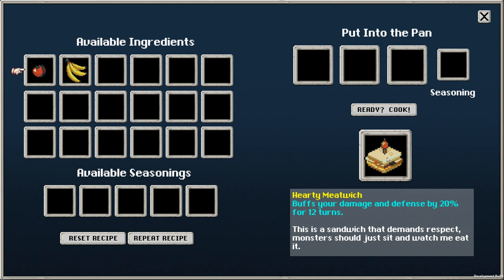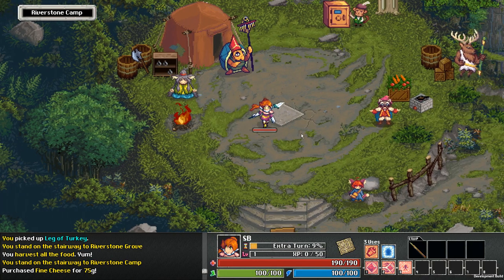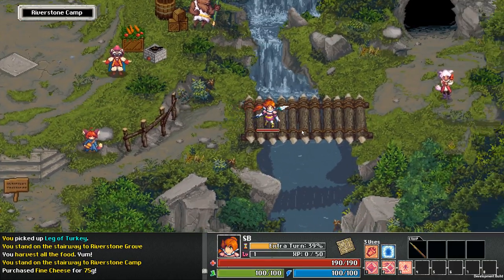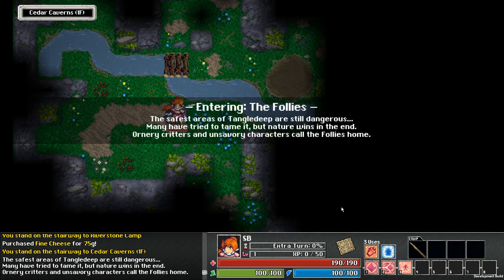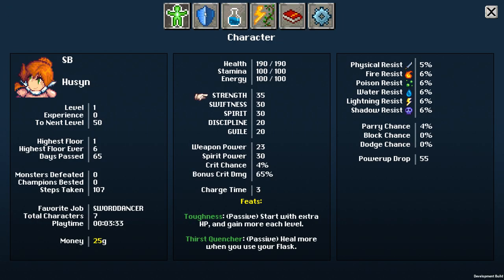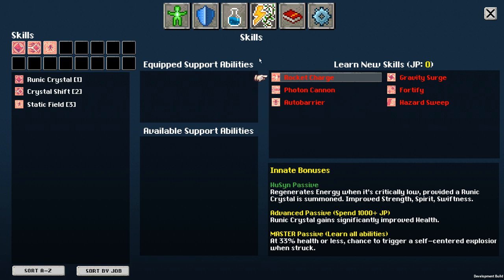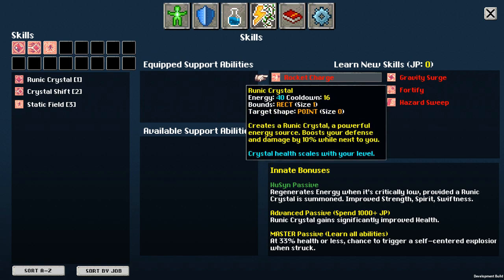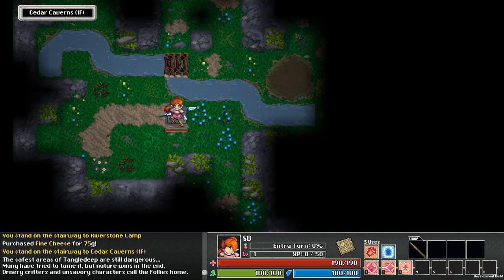Puffs damage and defense by 20% for 12 turns. Cool. So we started with javelin — javelin's fine. We regenerate energy when it's critically low, as long as our crystal is out. And we have strength, spirit, and swiftness bonuses. The crystal costs 40 energy, and Crystal Shift costs 20 stamina.